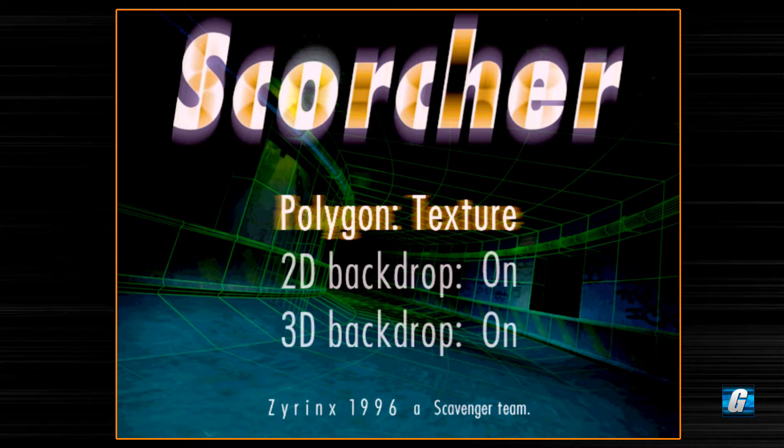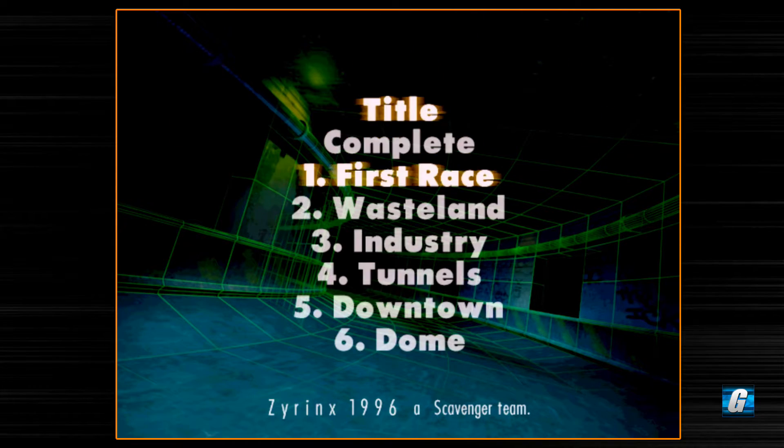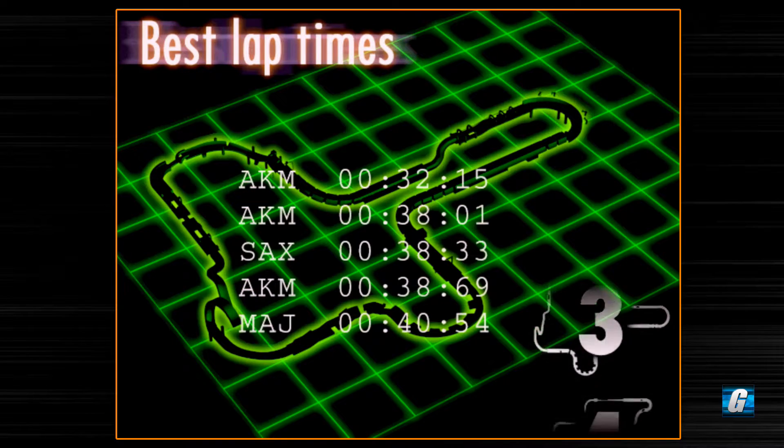You can also turn off your backdrops — your cityscape, as well as your skybox and clouds. These options aren't really available in the Saturn version. You've also got various sound settings and a music test. One thing that's great about PC Scorcher is that the music comes on a CD — it's CD audio, not driven by your sound card. You can pop this into your car, which I actually do. I have a separate copy always in my car because I love the soundtrack. You can also view your track times for each of the six courses in the game.